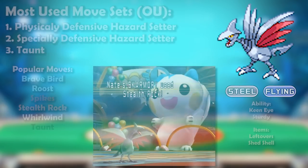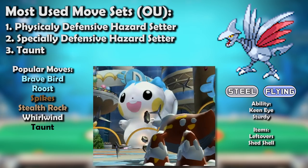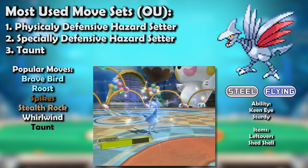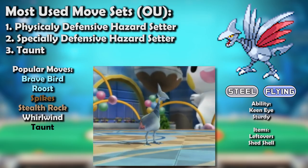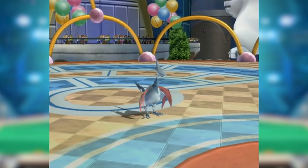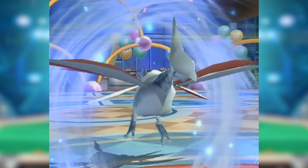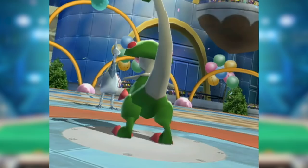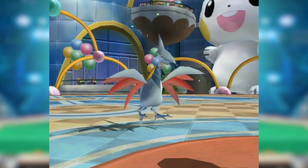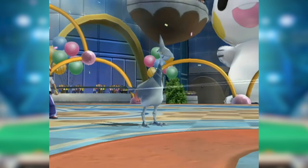In Generation 4, Stealth Rock arrived and Skarmory could use it, allowing players to choose between Rocks or Spikes. It also gained Roost and Brave Bird, solving its old problems of unreliable recovery and damage output. Roost could even help Skarmory situationally by granting temporary resistances to Rock, Ice, and Electric. The last slot typically went to Whirlwind as always. An interesting alternative was a specially defensive set, allowing Skarmory to tank powerful Dragon, Ghost, and Grass special moves while still taking physical hits well without investment.